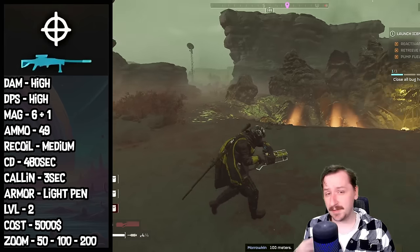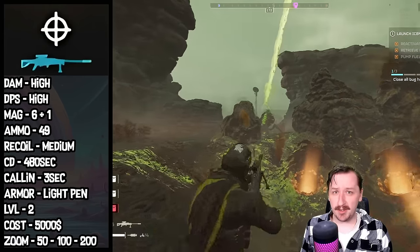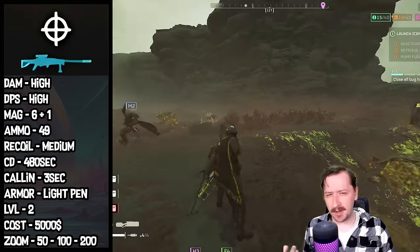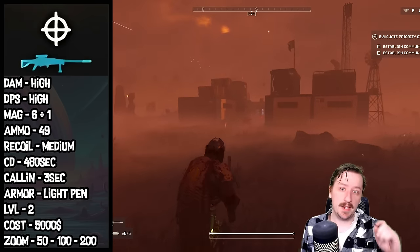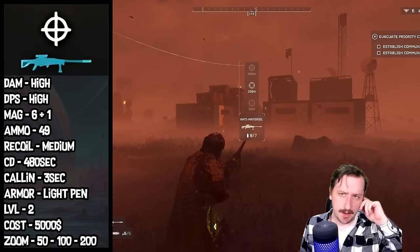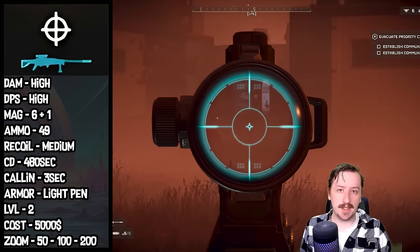The recoil from the Anti-Material Rifle is fairly high, but so is the rate of fire, so if you can manage the recoil, you can actually do very fast follow-up shots. There isn't really a different fire mode, but if you hold in your reload, you can change the distance of your scope: 50 meters, which is the default, 100 meters, or 200 meters.